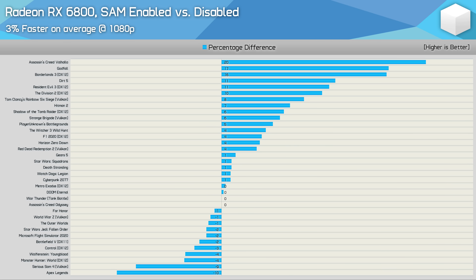Looking at the 1080p aggregate data across all 36 games, enabling SAM was good for just a 3% average increase. We did see gains as high as 20% in Assassin's Creed Valhalla, 17% in Godfall, and 16% in Borderlands 3, but little to no improvement — margins of 2% or less — in nearly half the games tested. Margins of 4% or less were seen in 22 of the games, and I typically deem margins of 5% or less a tie. For the majority of games, SAM offers little to nothing, with a few instances like Serious SAM 4 and Apex Legends where performance actually dropped quite a bit.